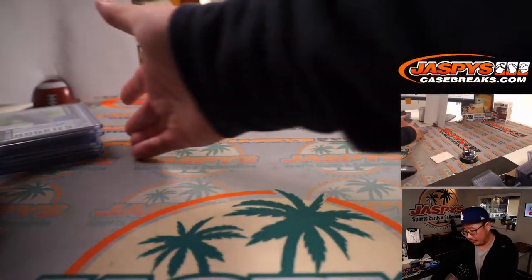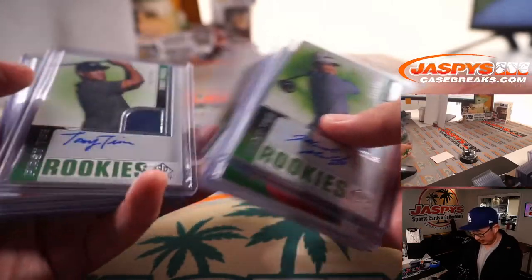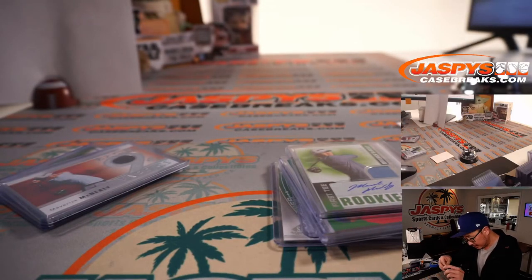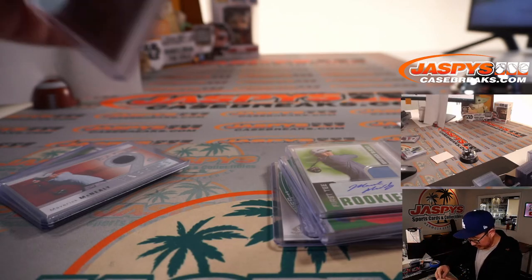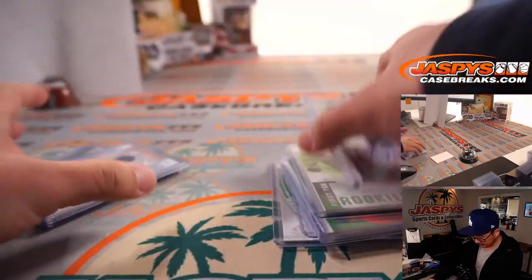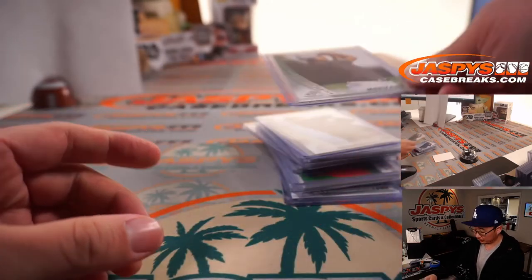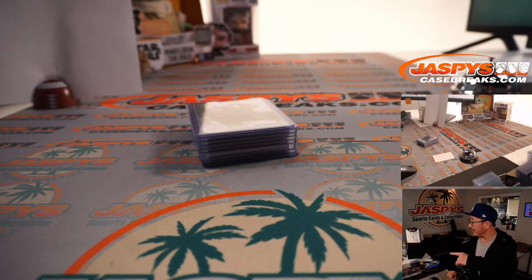Danny, thank you very much for getting into a lot of these recent golf boxes. Hopefully we've been sending you some really nice stuff. The Finau is nice — Finau's got something stuck in there too. Let's give Tony Finau a cleaner topper. Nice. And the Morikawa rookie card too. Danny, thank you very much. Enjoy the golf this weekend, and thanks for watching. JaspisCaseBreaks.com, see you next time.